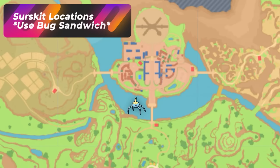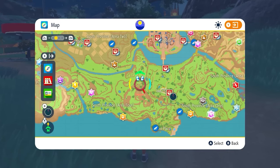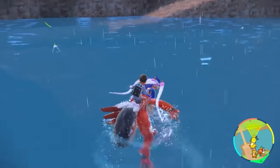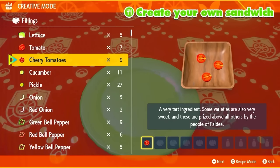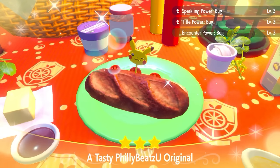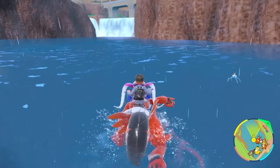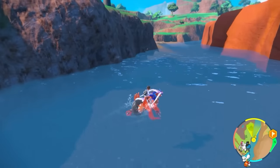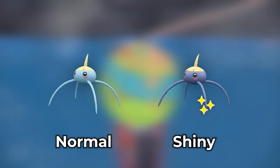Surskit is a bug-water Pokémon you can find around most of the water bodies in the south part of the map. As you walk around any water area, you'll see them spawn. The best way to get large amounts is by using a bug sandwich — go in and out, respawn them from the water bodies. Eventually they will lose their water typing and become just bug-flying.